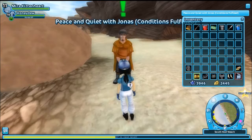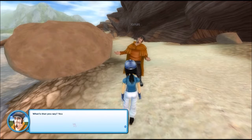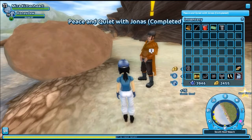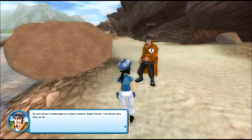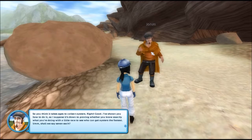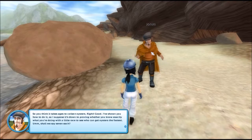Let's leave Honey over here. Jonas says: "All we've got to do is get started and gather the oysters from the seabed. Use the knife I gave you to cut them loose." That's not difficult. Where are you going — he's just walking around. Down, there we go. How did I get here? Magic. "You think it's going too slowly to collect oysters? I don't know — I thought it was fine. So you think it takes ages to collect oysters? I've shown you how to do it, so I suppose it's down to proving whether you know exactly what you're doing with a little race to see who can get oysters the fastest."